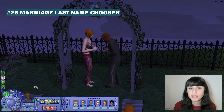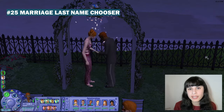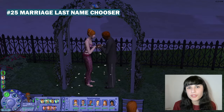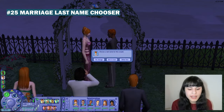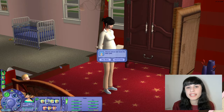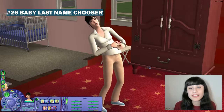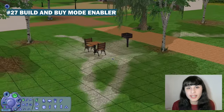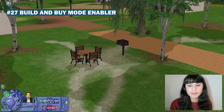Next is Marriage Last Name Chooser. By default in the game, if two Sims get married they will both get the last name of the Sim who initiates the marriage. With this mod, you not only have the option to keep last names unchanged, but also to choose which Sim's last name you want for the couple. Similarly, you can choose the last name of a newborn baby with the Baby Last Name Chooser — you can decide if it gets the mom's or the dad's last name. The last one here is Build and Buy Mode Enabled on Community Lots, which lets you enter build or buy mode when you send a Sim to a community lot, and also put things in your Sim's inventory.